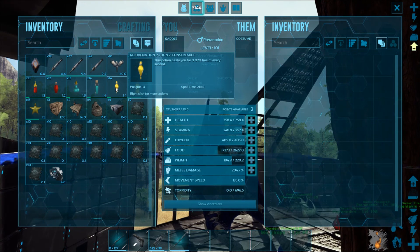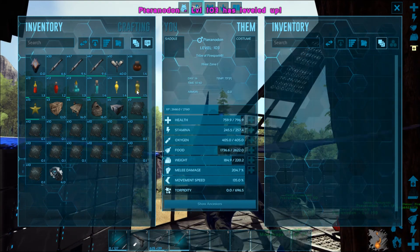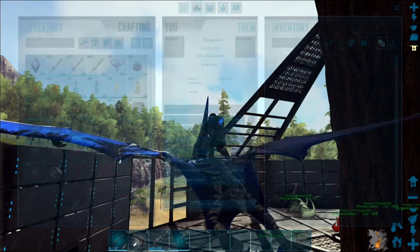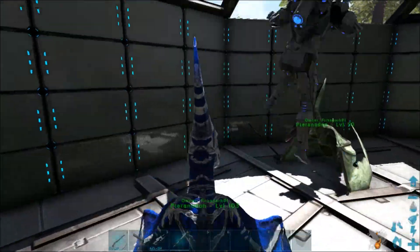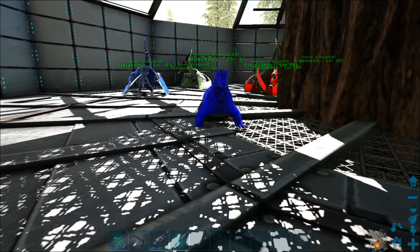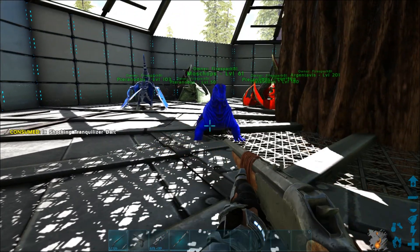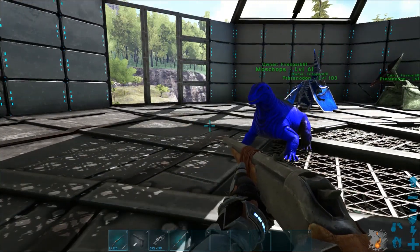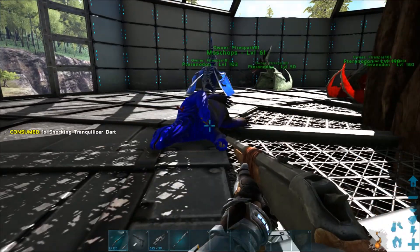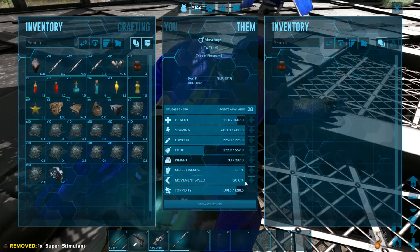The rejuvenation potion heals for two percent of health every second, and this also works on dinos — transfer it over, use it, and you can see he starts to heal. The other great thing about this mod, and I know all of you have had this happen more than once, is when you go to tame something, knock it out, and the thing falls into water and drowns. You stem it like crazy and it just doesn't wake up in time. Well, with the super stimulant, that changes.